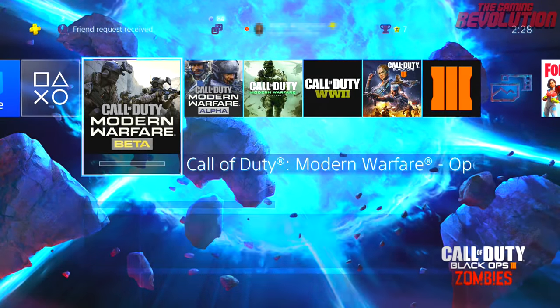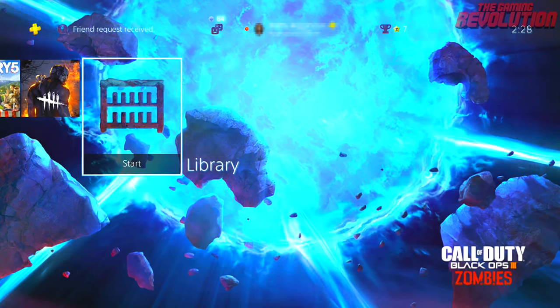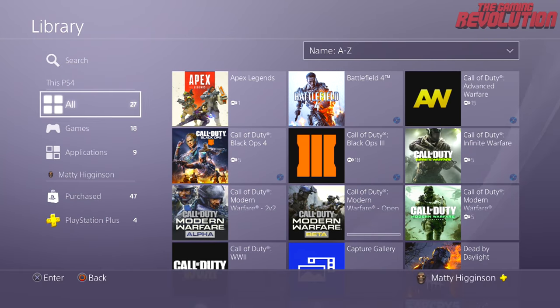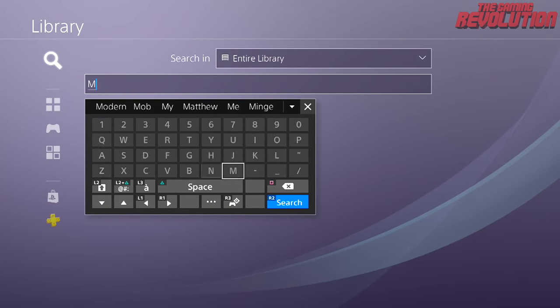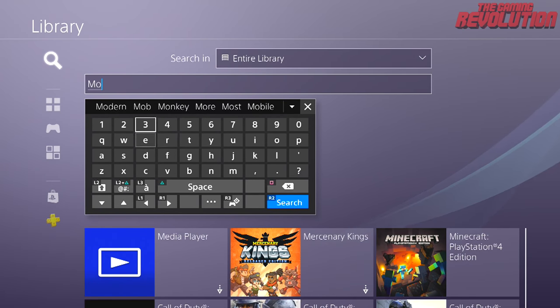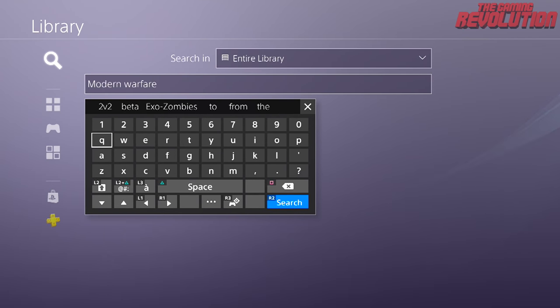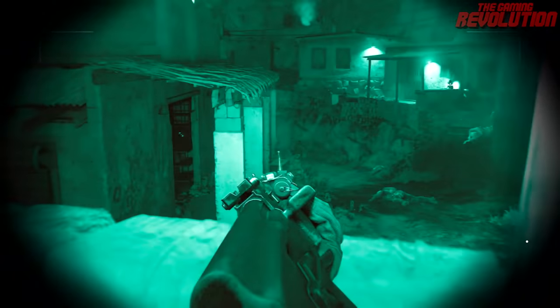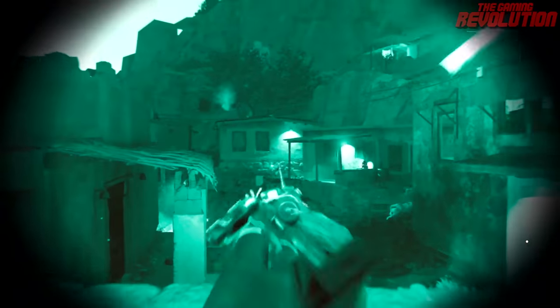I have actually already downloaded it because it accidentally went live early, and the method tomorrow is going to be exactly the same. If you have pre-ordered the game on PlayStation, all you want to do is scroll over to the library, search Modern Warfare beta, and the beta shall appear. However, if you have pre-ordered via an online retailer or a physical store, they should either email you the code or you can go ahead and request one at the store if you bring your receipt, if you pre-ordered before the beta offerings went live.